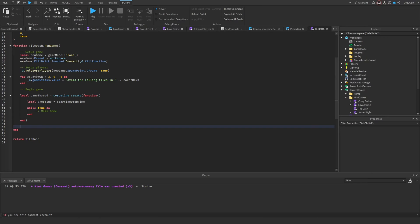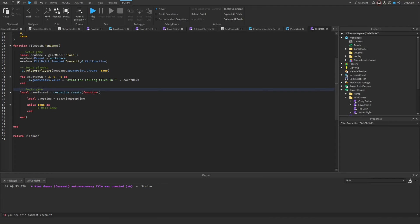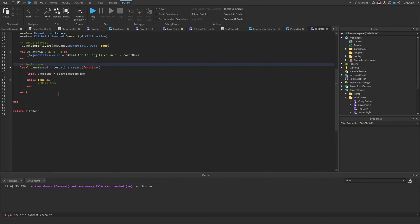We clone the model, set up the brick, teleport players to the game, and show a countdown saying 'avoid the falling tiles.' Then the game begins. We need coroutines here because we can't have the game counting down while also running tile logic — we need to do both simultaneously.